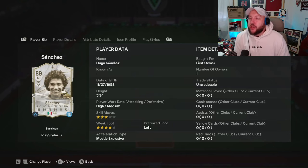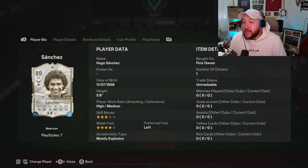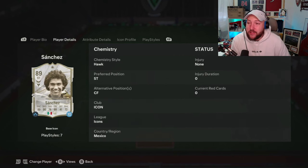We're looking at an 89-rated icon Hugo Sanchez. He's 5'9" with high/medium work rates, 3-star skill moves, 4-star weak foot, left footed, and can play striker or centre forward.